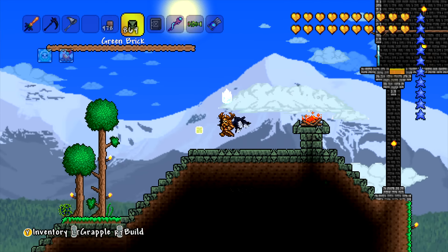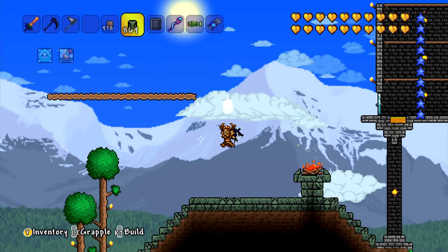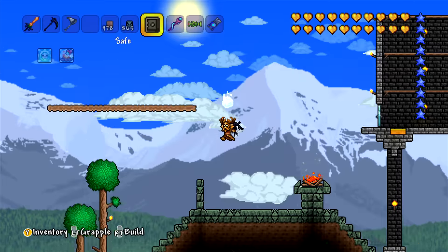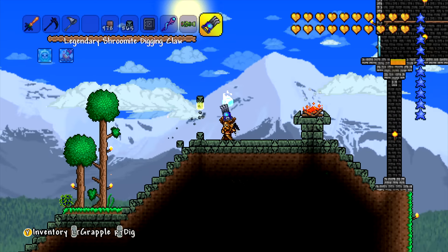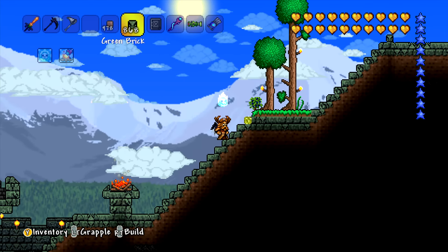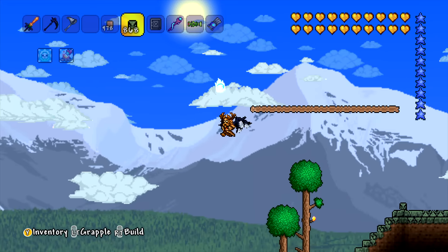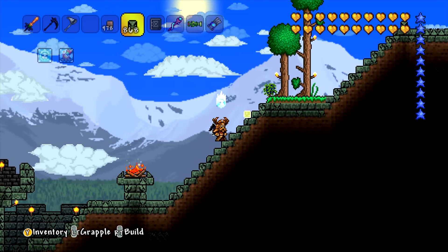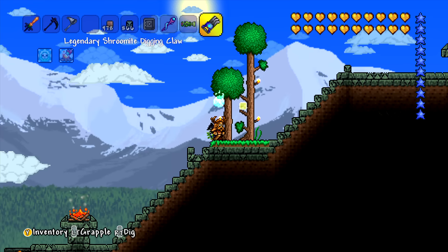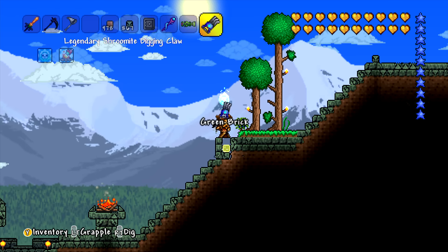So now we place a little green brick on the edge there like that, and now we know that is our wall. Normally I don't build it too high, so just one little nodule will do. We do the same at this side — one little nodule up like that. And now we can clear out all this crap in between.